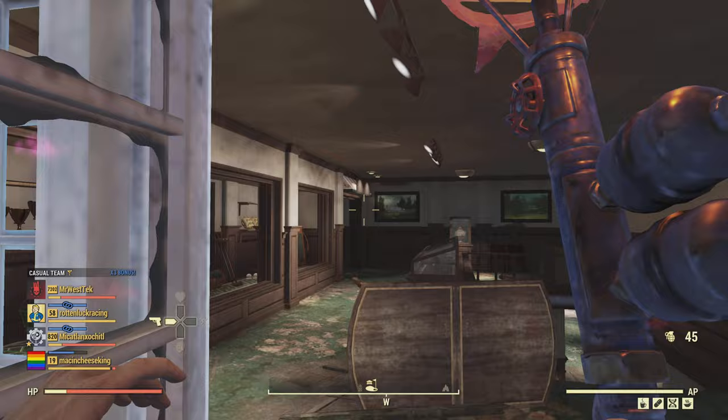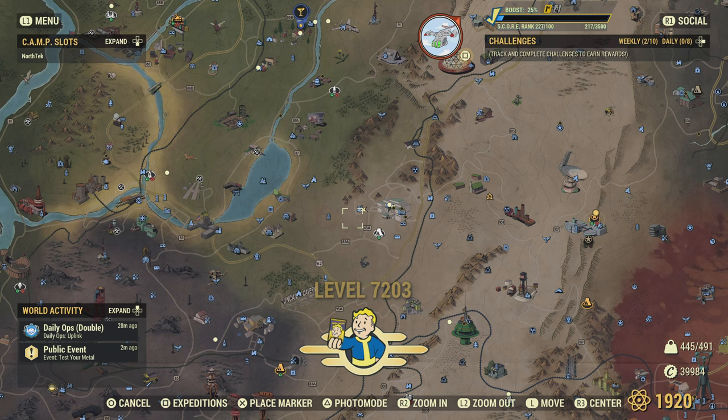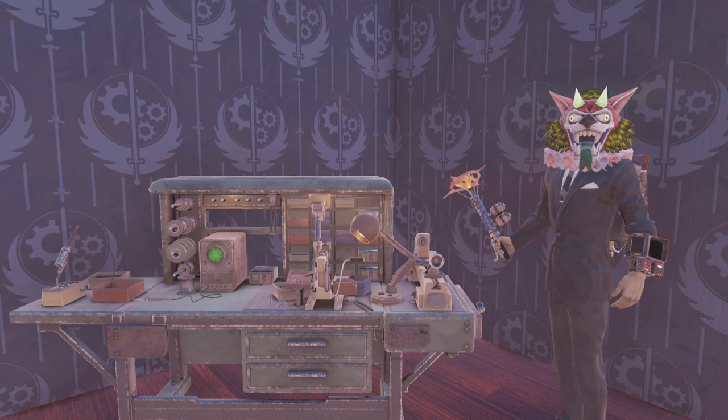Another good place to throw a grenade — just want to throw this in — is the White Springs Resort. If no one comes over, you can always go throw a grenade there and get a good amount of XP. If you come upstairs too quickly and the super mutants aren't there yet, I like to do that too.